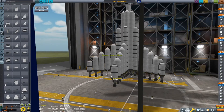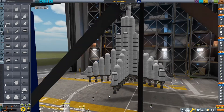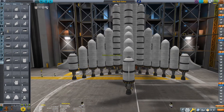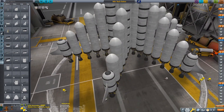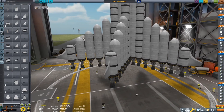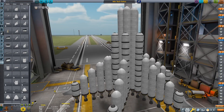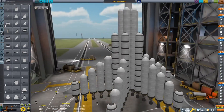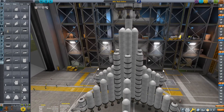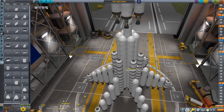I think that looks pretty good. I had the winglets — yep, the winglets. Sometimes I click the wrong buttons. Before when I was talking about the problems with the VAB, unlike the SPH you can't do — I think it's either control or shift and the mouse wheel push — and then slide the camera linearly. You can only do it in circles, up and down. I don't think you can do it side to side.